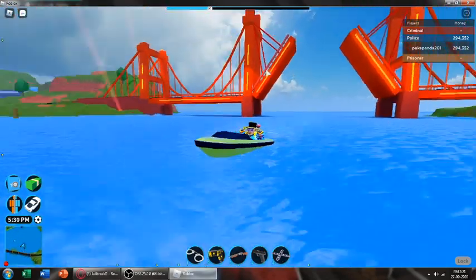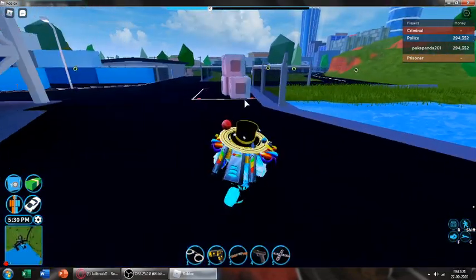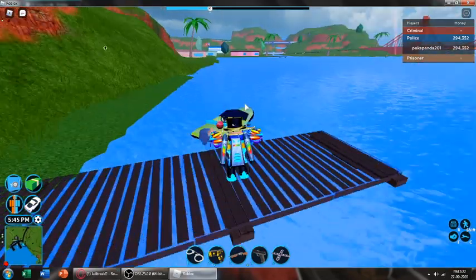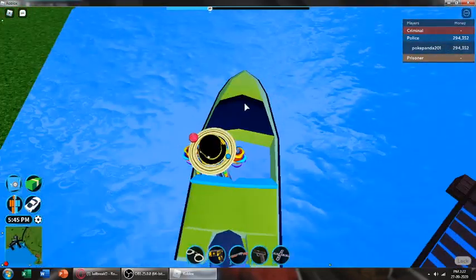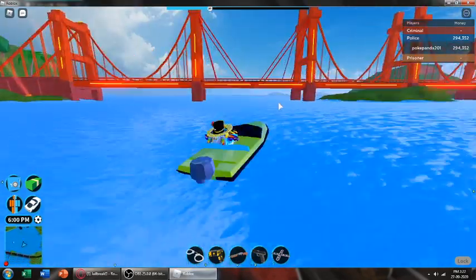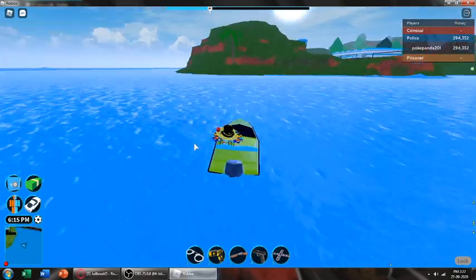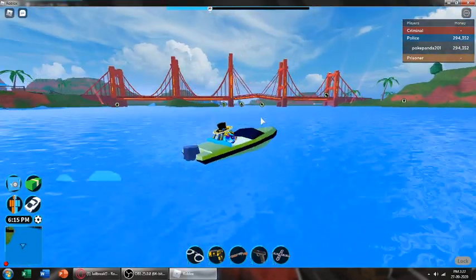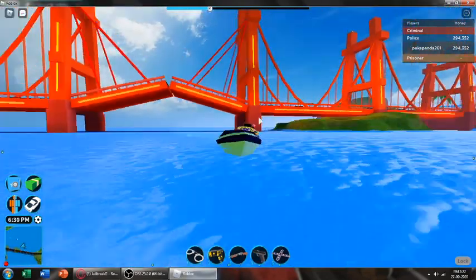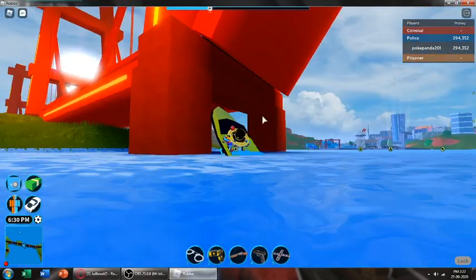Nobody does this. Nobody in their mind would just stop robbing, grab one of the most uncontrollable slow water vehicles in the game, and just drive out into the open sea and underneath this part of the bridge. There's no reason for anybody to come into the open sea unless they're escaping cops, and I don't think they're going to do it in a boat that is so uncontrollable. So enjoy the secret while it lasts.